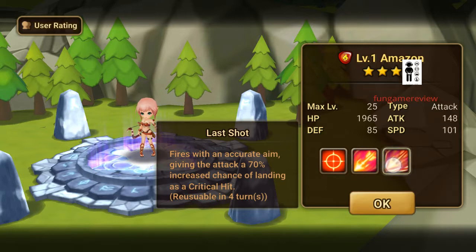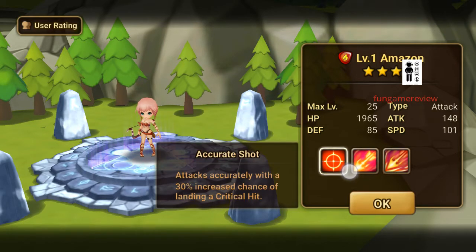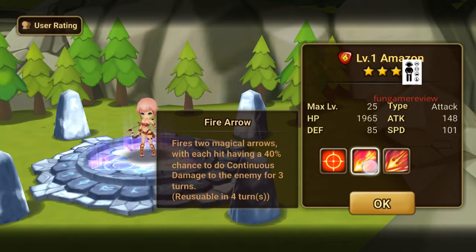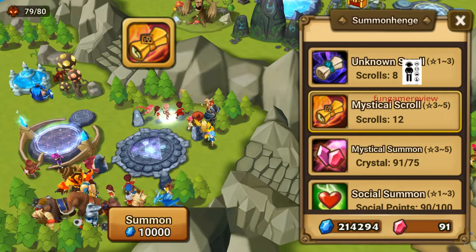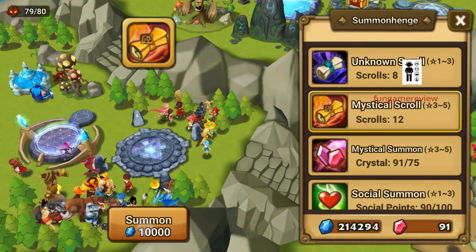Water Frankenstein, got a marshal cat — got that already. Amazon! I have the wind one; I didn't know I didn't have the fire one. So let's see — fire is an accurate aim giving an attack of 70% crit. So if I add 30% accuracy, that's guaranteed crits — pretty nice. Two arrows each having 40%, so this one is pretty much a damage dealer adding DoTs to the enemy.